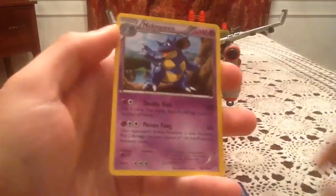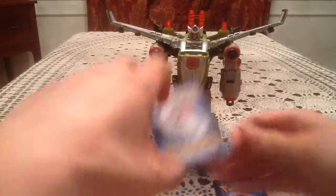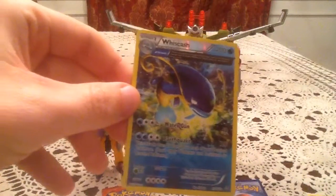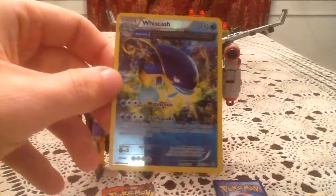Very, very cool. I've got a Nidoqueen and a Marshtomp for the other two uncommons. The Reverse Holo is a Whiscash — that is an awesome Ancient Trait rare reverse. Thanks to some trades, I'm not missing too many reverses, but I'm pretty sure the only water type I'm missing is Corphish.